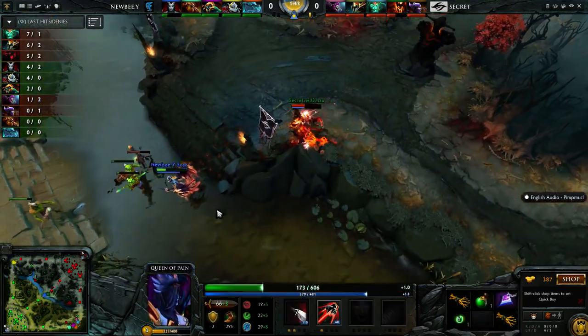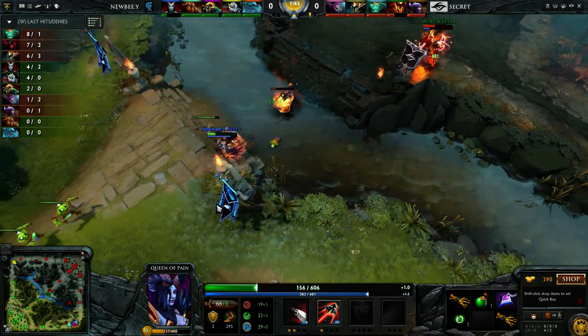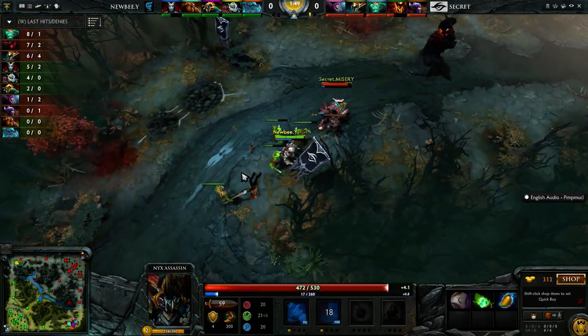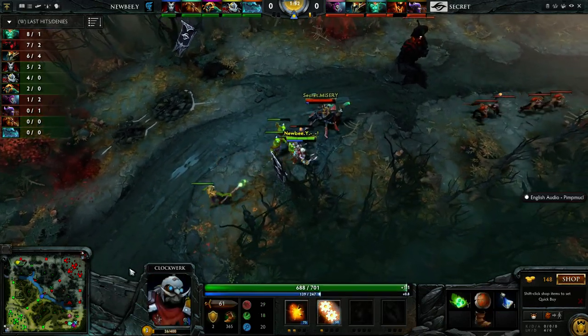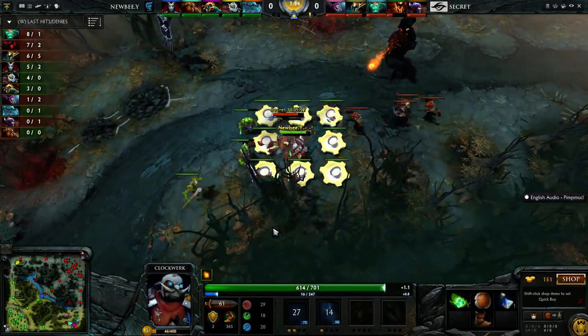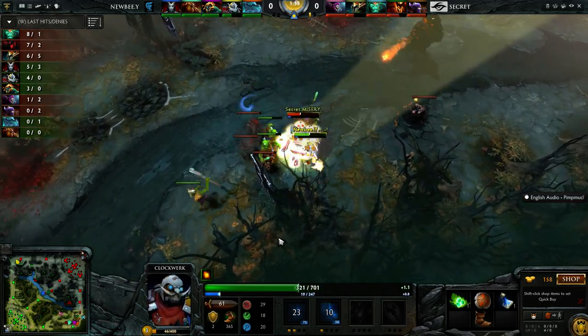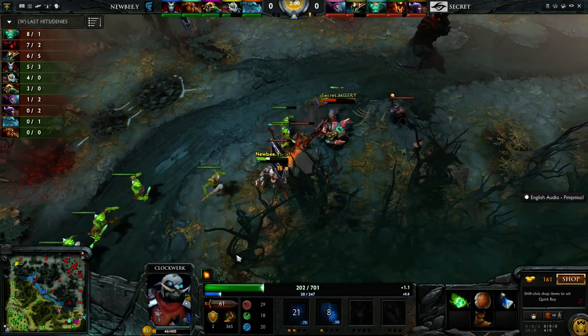You kind of have to as the Queen of Pain, but the problem is the Shadow Fiend is always going to trade hits with you there, because A, he's got the high ground, and B, you're going to have to run a lot sooner than he is. Misery locked in right now with a Clockwork. Battery Assault doing a lot of work here, but not enough to find the kill.